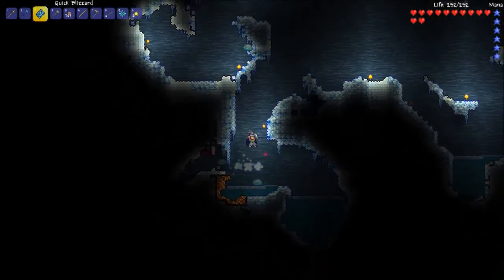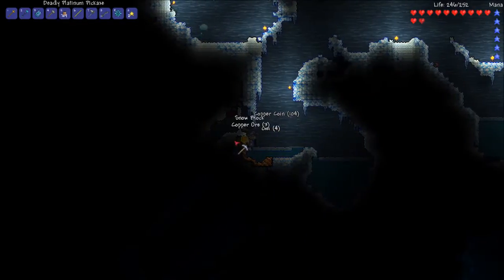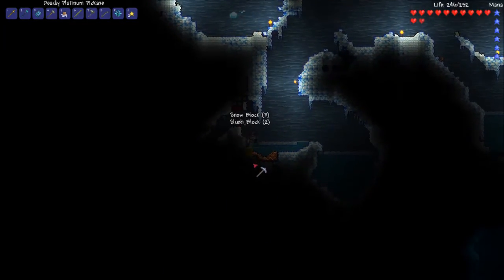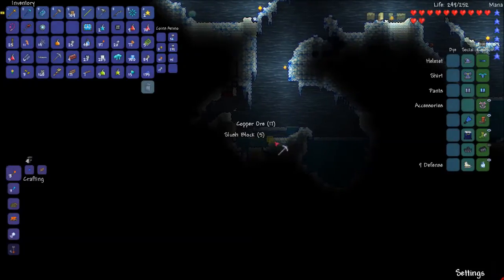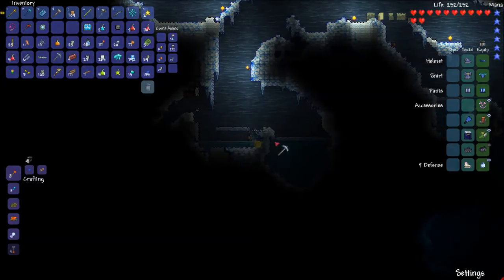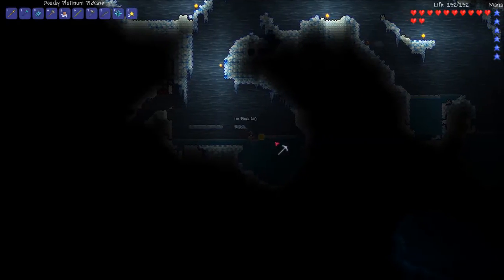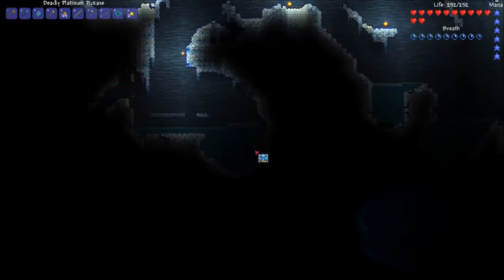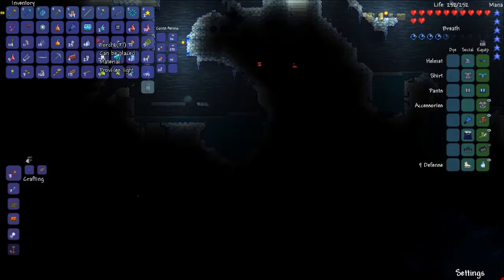I think I got enough ice shards now. No way, another chest — what do we got in here? A flipper, we don't need that. You can drink that, why not. Loot it, we'll sell the flipper. Okay, let's go.